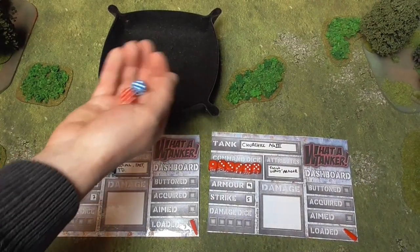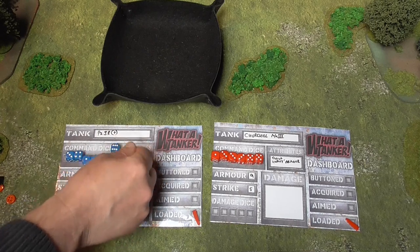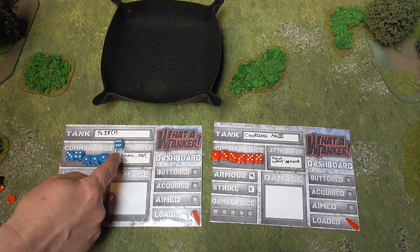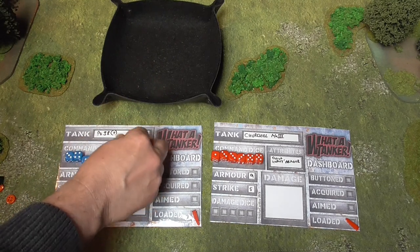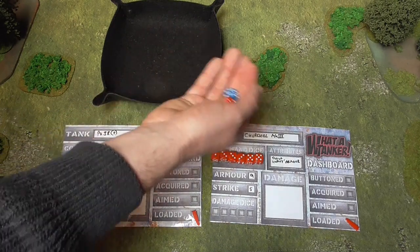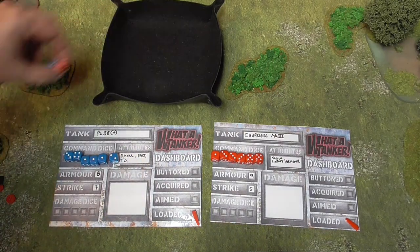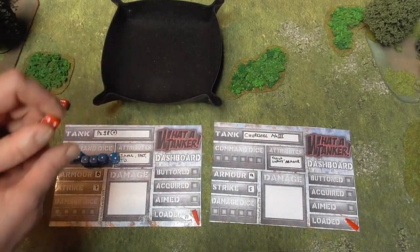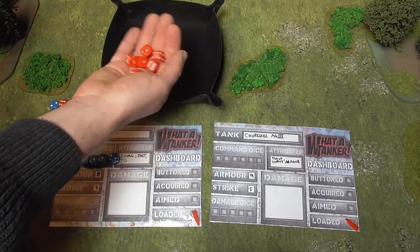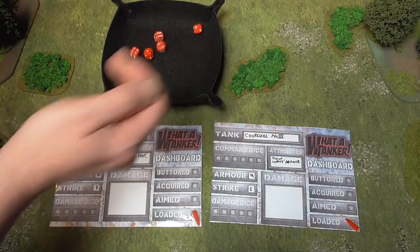That's the first turn over. If you had wild dice you could hold them over to add a plus one to your initiative next turn, but the Panzer converted all his sixes, so we just roll again. This turn the Churchill wins initiative with six against two. The more tanks involved, the more initiative rolls there are until everybody has a place — but with two tanks it's quite simple.